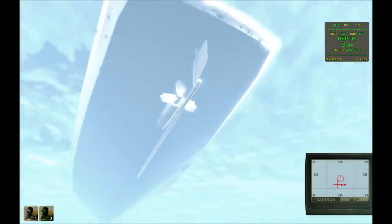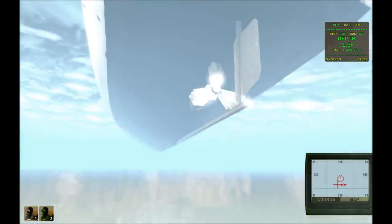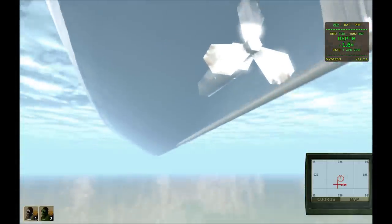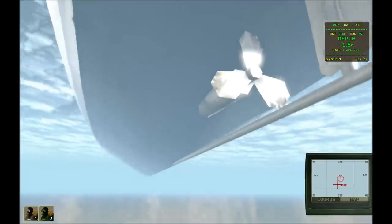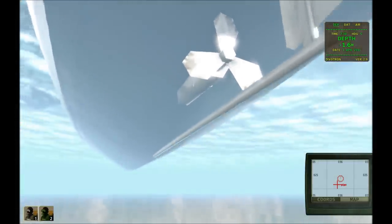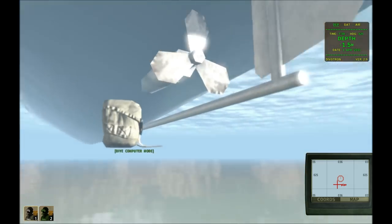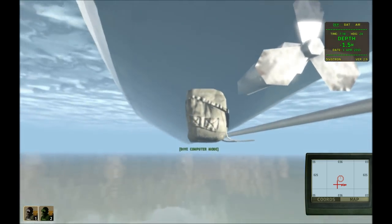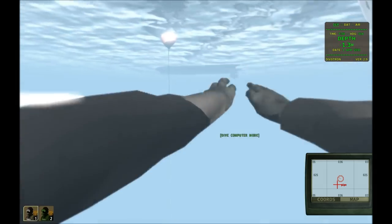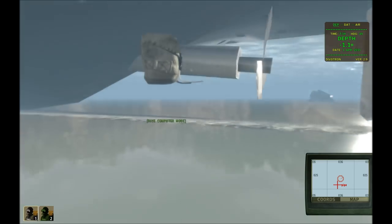I'm going to show you one more feature: the underwater satchel charge feature. This is kind of a workaround to losing your inventory — even if I put satchels in my inventory, I'd lose them all. So what I've done is made a script so that I can position a satchel in front of me, and wherever I move, it moves with me — it's attached to my unit. I can swim forwards and it swims with me, and I can rotate left and right, but I cannot go backwards. That's something to keep in mind.